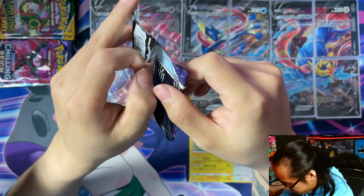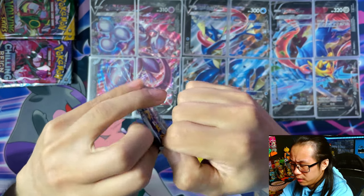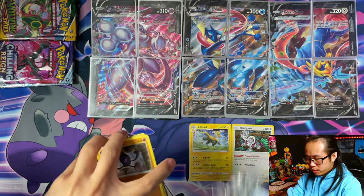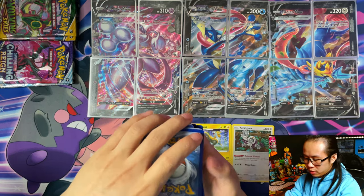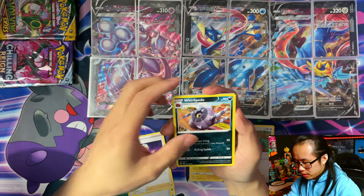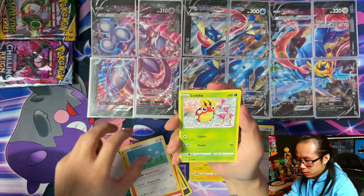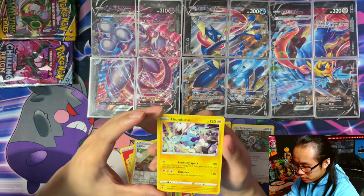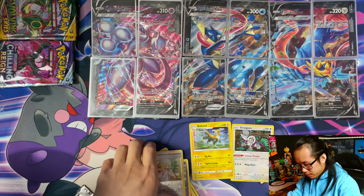Alright, so Chilling Reign - so far only two holos from Sword and Shield, nothing from Vivid Voltage, and Chilling Reign is just as bad - oh boy. Fire energy, fog crystal, Peonia, Galarian Rapidash, Valerie and her mask, Phoebe, Lady Boa - got it. Heal in reverse, and reverse Thundurus - oh nice! Reverse Thundurus is another sort of hit.